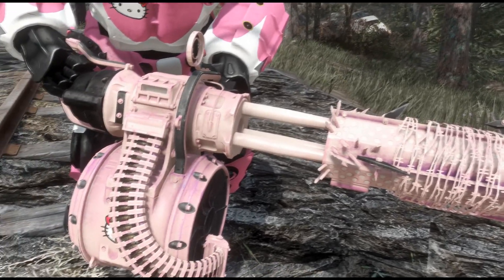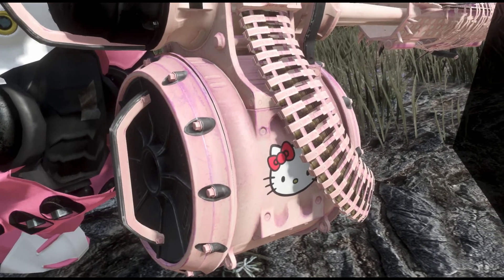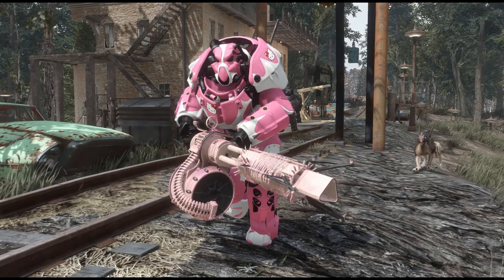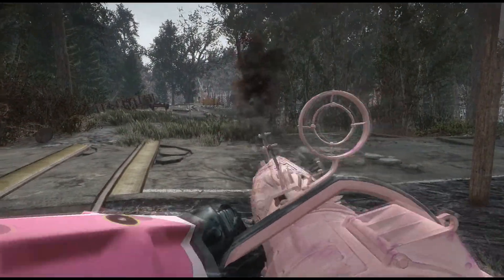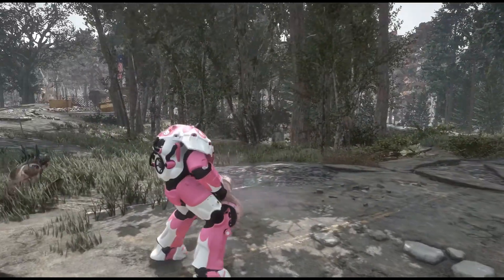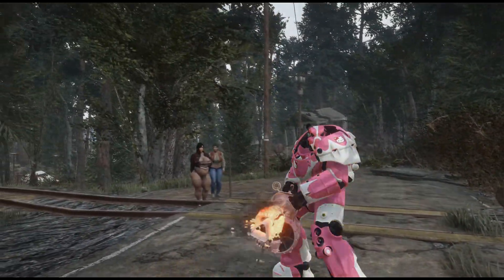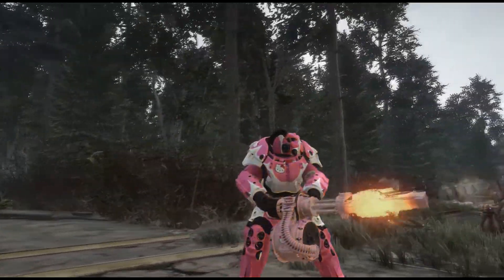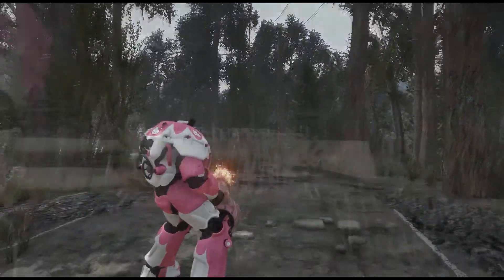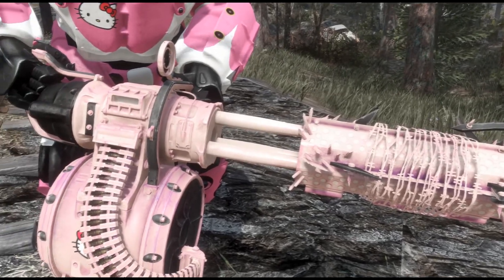Next up is the pink Hello Kitty minigun replacer by Enemy Sniper. This is a texture for the minigun — it's going to replace the textures of all miniguns in the game so that they will be pink. It looks cool, but it doesn't make for a good replacer because the colors are really bright and you don't want your raiders spawning in with these bright Hello Kitty miniguns. Also, because the colors are so bright and desaturated, it's far from matching the color of the pink Hello Kitty X01 power armor from the previous video. This can be good for screenshots, but I wouldn't recommend playing with this one.